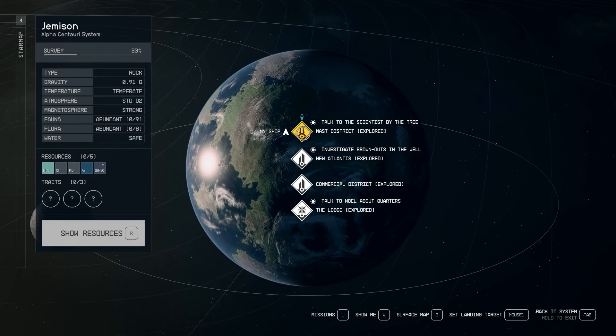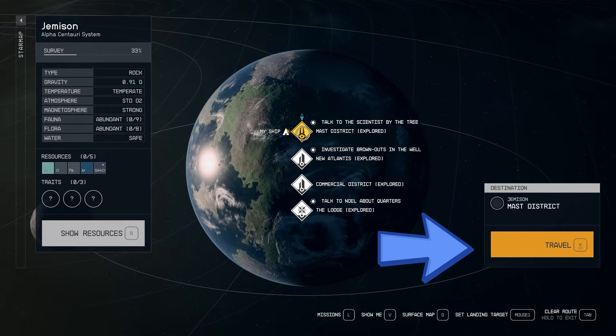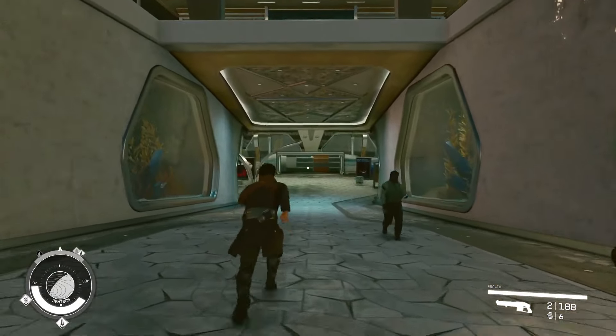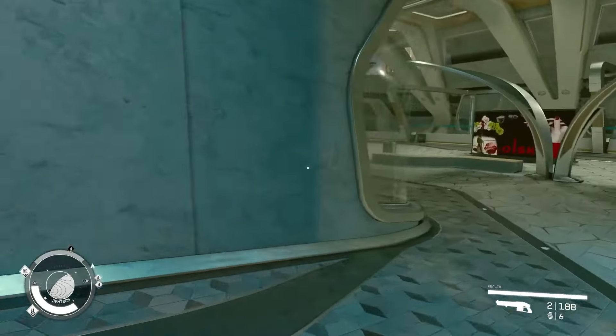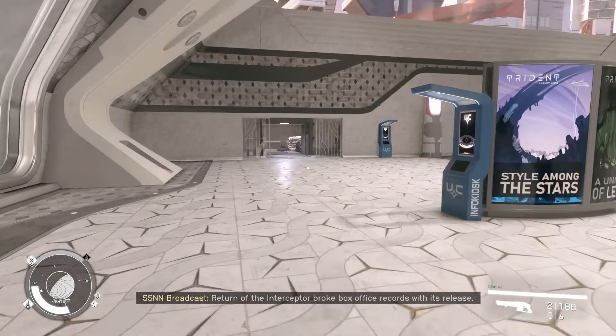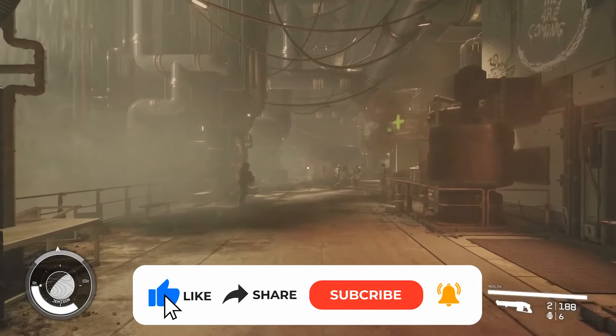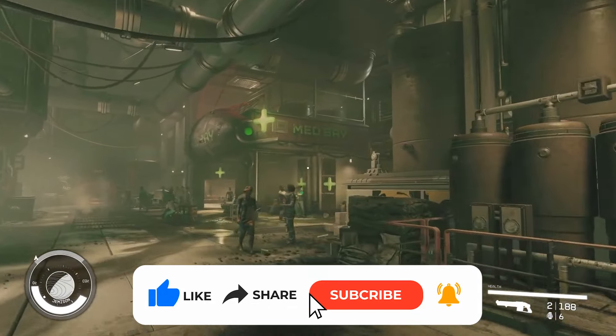First up, head to New Atlantis and make your way down to the MAST district — you've probably been there before if you've used quick travel. Take a left to find an elevator that'll whisk you away to The Well. Just a short stroll ahead, you'll spot the med bay.